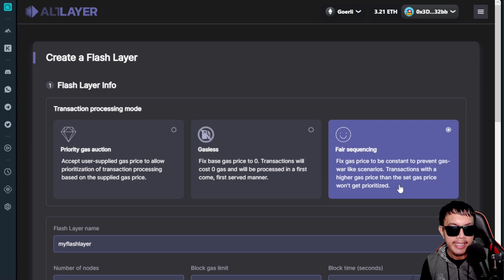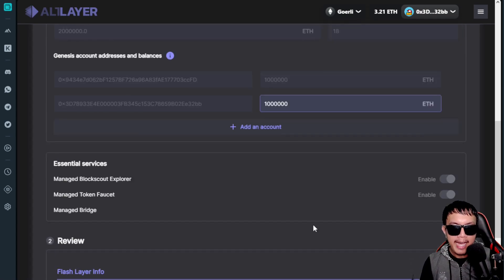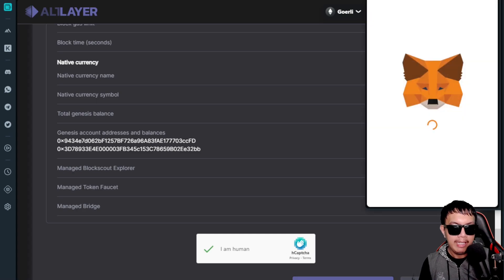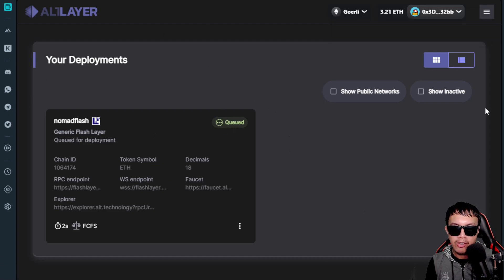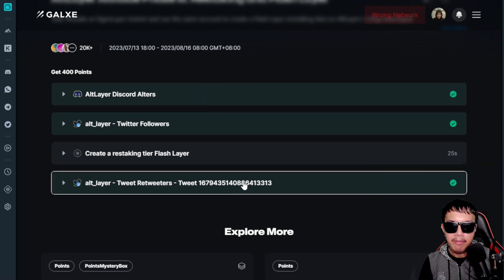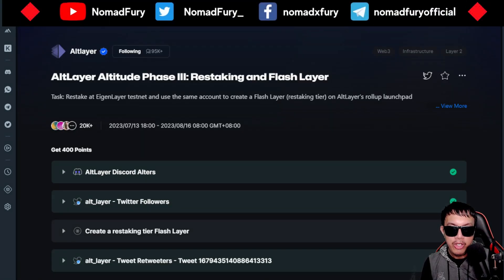We have the option to choose Priority Gas Auction, Gasless, or Fair Sequencing. I'll choose Fair Sequencing. I'll name this 'NomadFlash' — you can only use up to 12 characters. Complete the CAPTCHA, then validate the address ownership when MetaMask pops up — click Sign. Once address ownership is validated, click Create. It will show as currently queued; just wait for it to complete. The curator will update this manually once deployed, and then you can go back and update. Assuming all tasks are checked, you can gain 400 points on a first-come, first-served basis, which enables the Claim button.